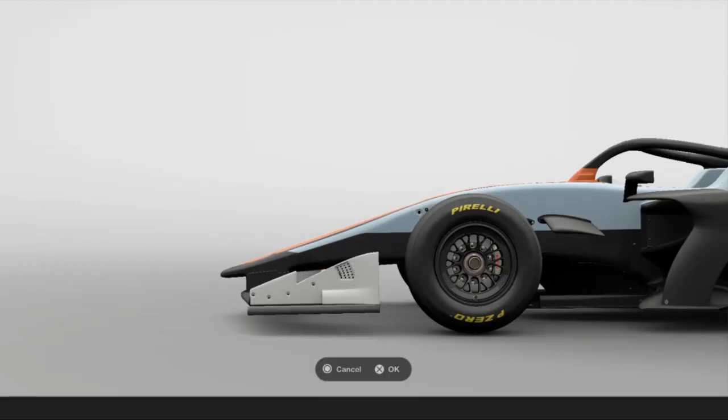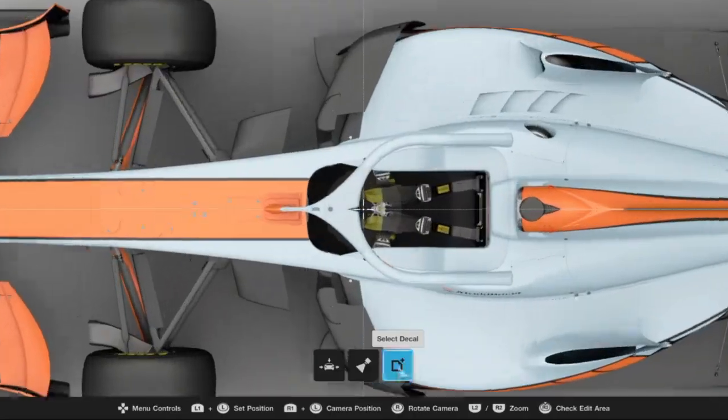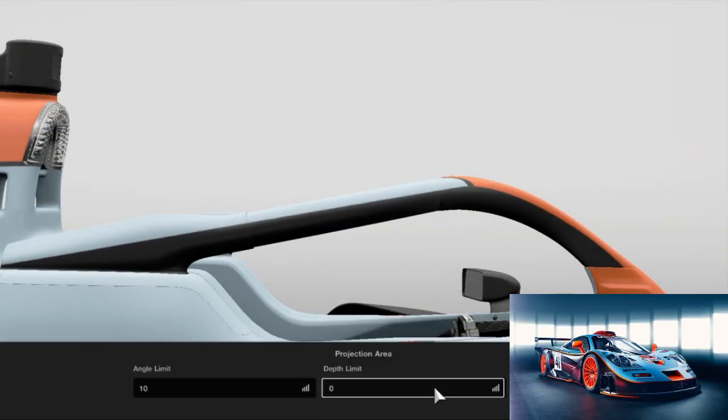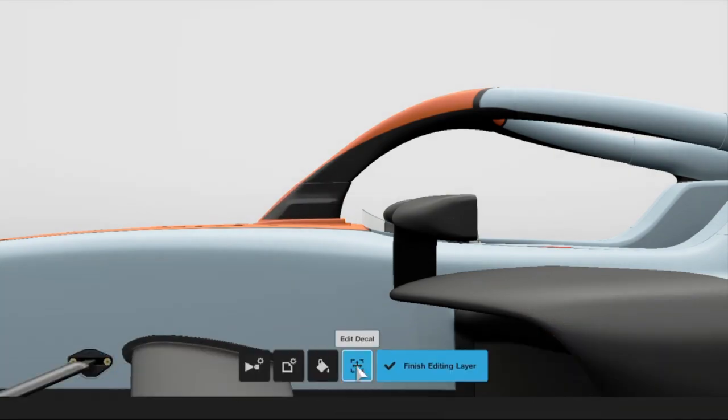This car isn't the first F1 car to use a Gulf livery, nor is it the first McLaren to use a Gulf livery. Both versions of the McLaren F1 GTR had a Gulf livery, and so did the Scuderia Gulf Frondini of 1976.